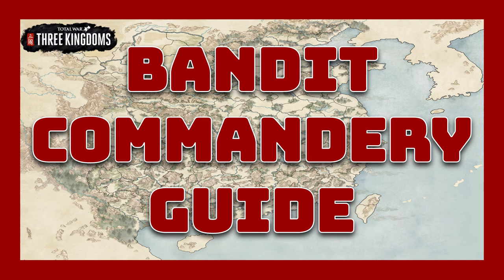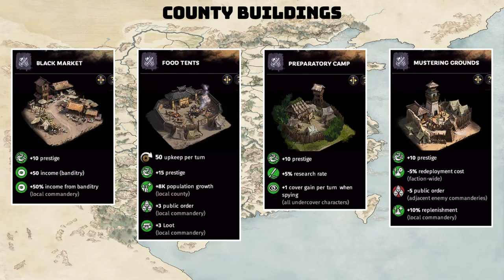They are going to be slightly different than the ones you're used to from the base game. Today we're going to talk about how we should approach building our economy for various commanderies for the Bandit faction. One of the key aspects for Bandits is that they can now build specialty buildings inside each county. For each specialty county you control, you gain an additional building slot where you can build one of these four buildings: the Black Market, Food Tents, Preparation Camp, or Mustering Ground.